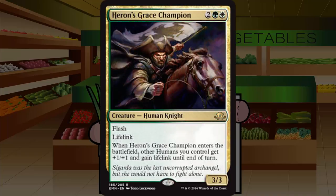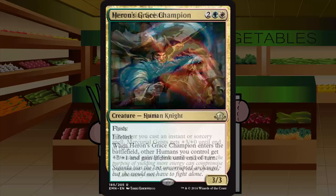Heron's Grace Champion is a two-green-two-white 3/3 Human Knight at rare with flash and lifelink. When it enters the battlefield, other humans you control get +1/+1 and gain lifelink until end of turn. A flash lifelinker for four is instantly playable; getting a partial Tenacity for free for all your humans in the most blatantly human colors is fantastic. Very first-pickable despite the double colors. Not quite bomb status but it will immediately change the course of the game. Grade: A minus.